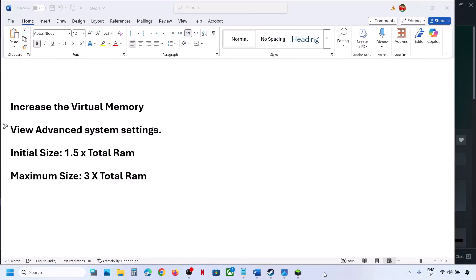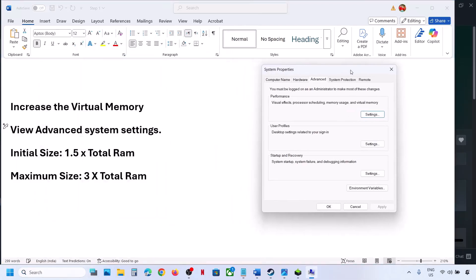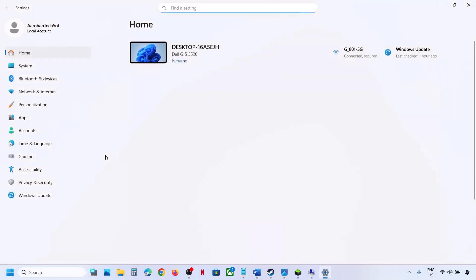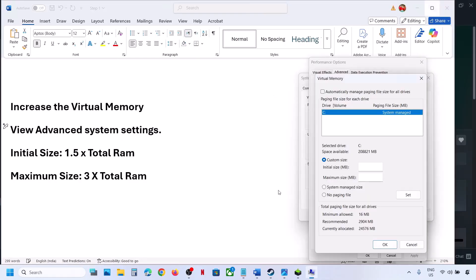The next step is to increase virtual memory. Type 'view advanced system settings' in the Windows search box and click on it. Under Advanced, click Settings, go to the Advanced tab, and click Change. Uncheck the automatic management box, then select the drive where the game is installed. Select Custom Size. For initial size, use 1.5 multiplied by total RAM; for maximum, use 3 multiplied by total RAM. Check your total RAM in Windows Settings under System > About.